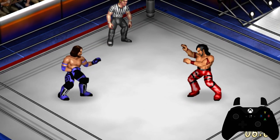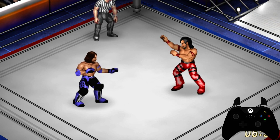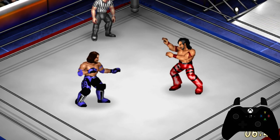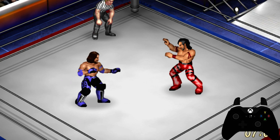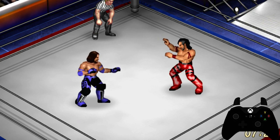The next button we're going to talk about is your breathe button, and what it does is allow you to regain stamina. Stamina is very key in this game because any action you take requires stamina — be it running, moving, getting in and out of the ring, or doing moves. Your breathe button is your left bumper button. You do not want to overdo it, because like in real life if you sleep for too long you wake up and you don't feel rested — the same principle applies here.